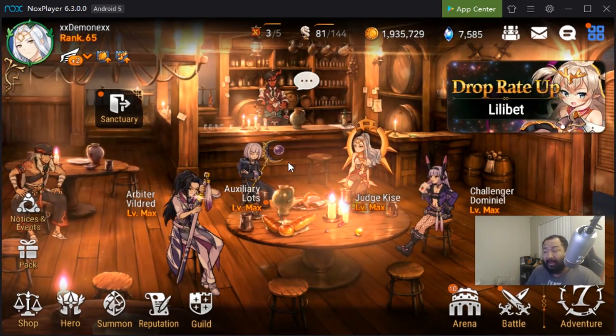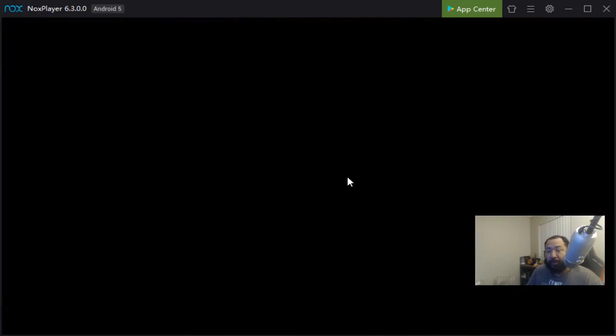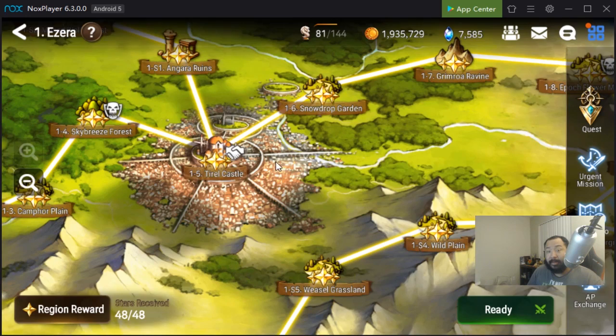As you guys jump into the game, the first thing you're going to do is go through the adventure. You'll go through chapter 1 through 10, do your selective summons as you're probably familiar with, and pull.